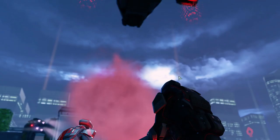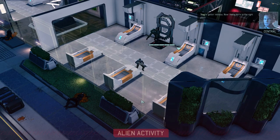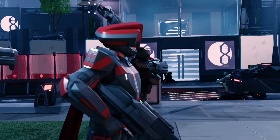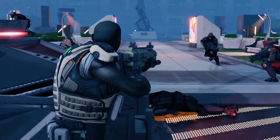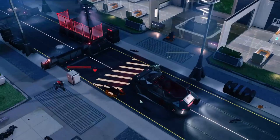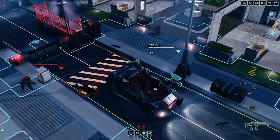So here come the reinforcements — it's a captain and two soldiers. The captains are really dangerous: not only do they have really good aim, but they can mark a target, making you easier to hit. That's not going to go well for Peter, I don't think.